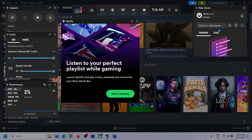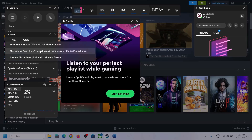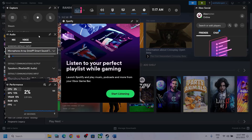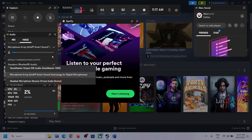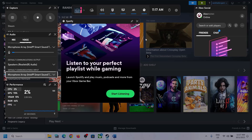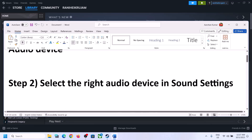Also scroll down, and if you find the game in the list, make sure the volume is set to maximum. Then go to Voice — here also make sure you select the right audio device. Scroll down and you will see Speaker Communication Output — again select the right audio device. In my case it's Realtek audio, so whichever headphone or speaker you're using, make sure you select that device. After this, launch the game and check.